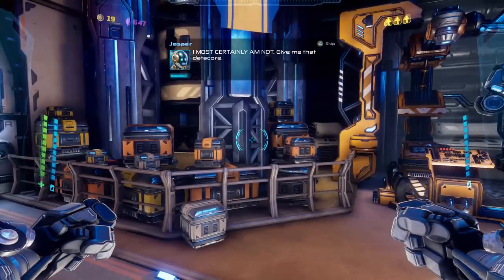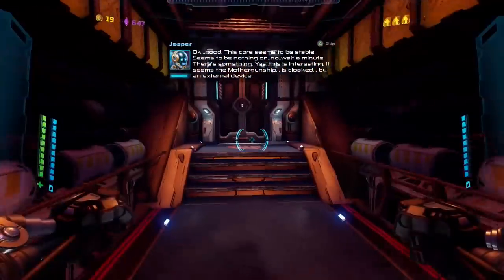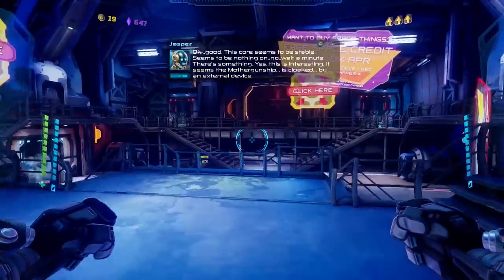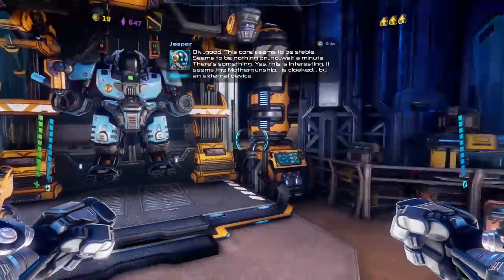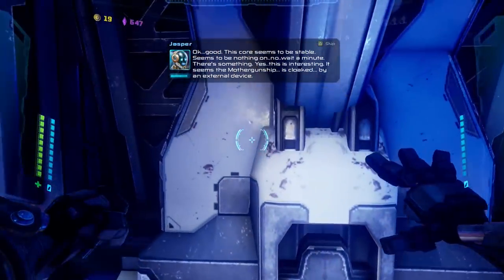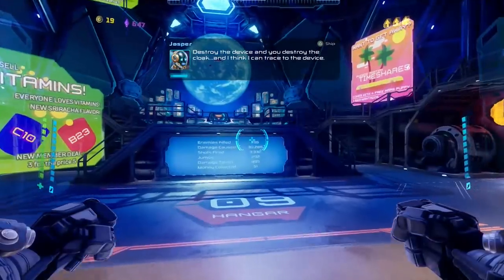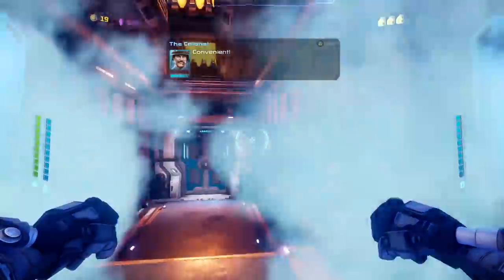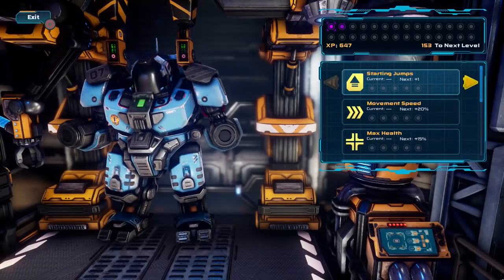Give me that data core. This core seems to be stable — seems to be nothing... wait a minute, there's something. Yes, this is interesting. It seems the mother gunship is cloaked by an external device. Destroy the device and you destroy the cloak, and I think I can trace the device. Convenient. Nice. Right, can we get some upgrades on the go?